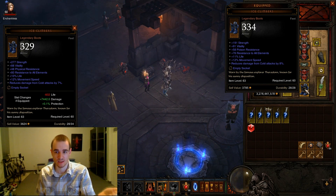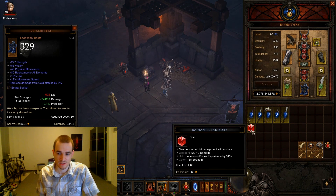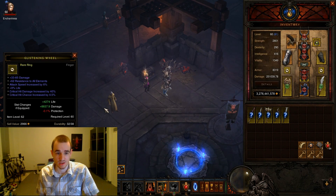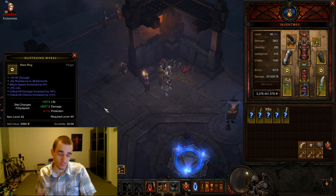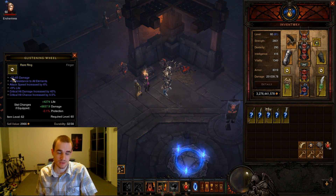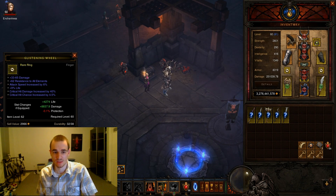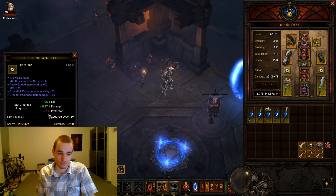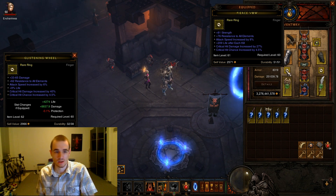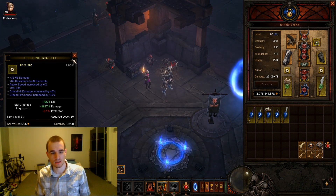Also worth noting: physical resist is generally better than poison resist. Then for the ring — this is a great example: +4.2k HP and +8.8k damage. This upgrade is huge partly because it's a quad-factor ring with very high added damage on it. I only have 23 minimum damage on my current gear, so this really boosts my DPS a lot. Plus it has percent life, making it my dream ring.